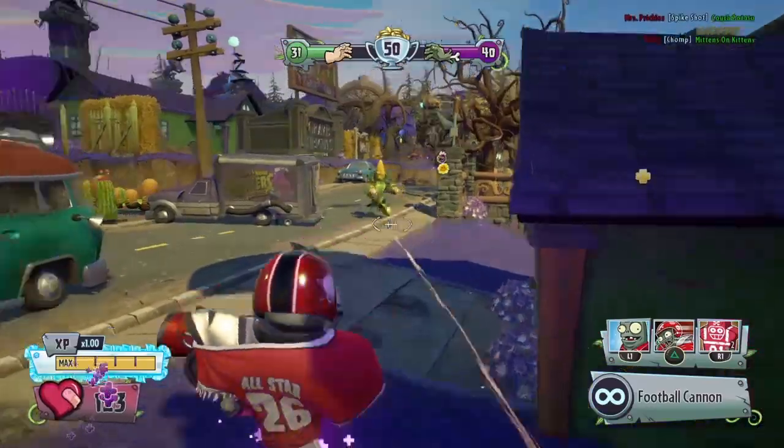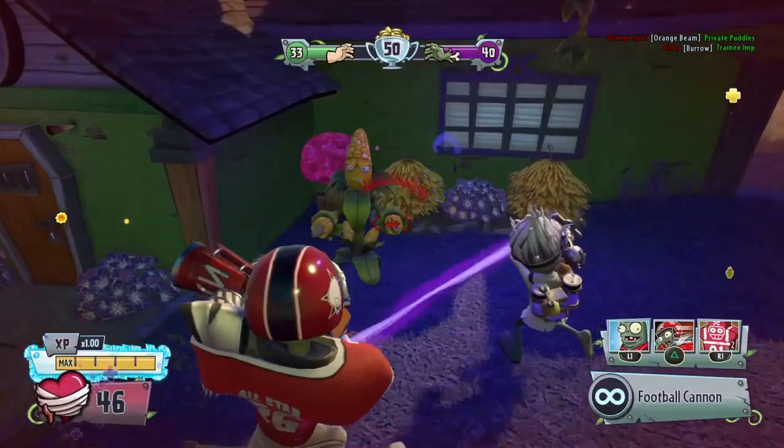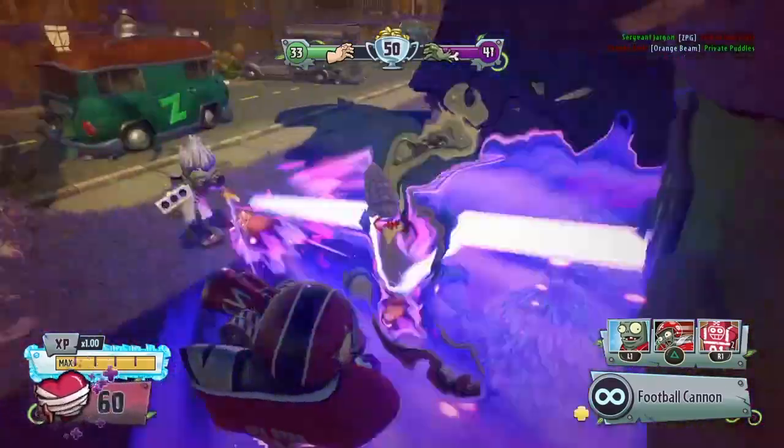Fifth and final tip: when you see an enemy, just walk directly into them. Because you're an all-star, you will threaten them so much they will just die.